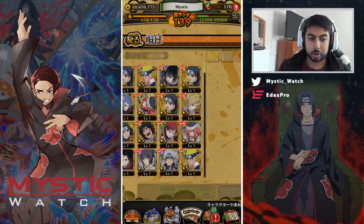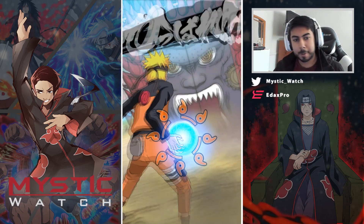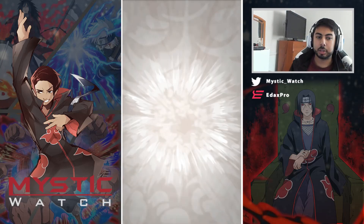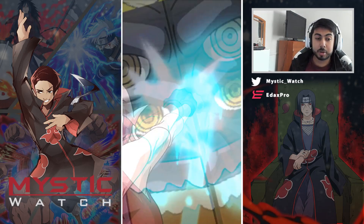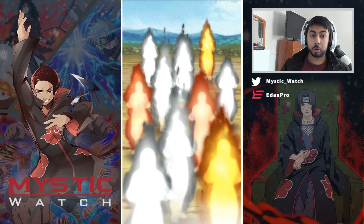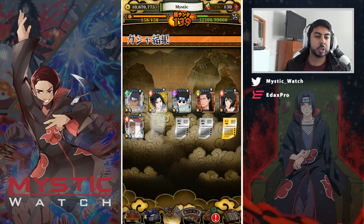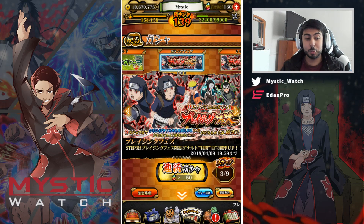Last batch of summons — we only got 170 pearls left. The final stretch. It definitely turned around — the beginning was looking bad. I gotta count up how many golds I managed to get, we can put that in the thumbnail. Two golds — we're getting a lot of new six-stars which I'm okay with since this account isn't that furnished. Another Shisui! We are max duped Shisui — one copy of Itachi.